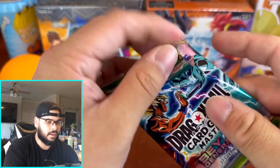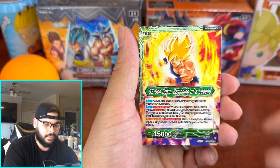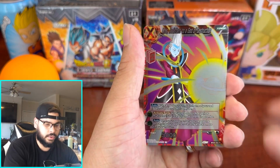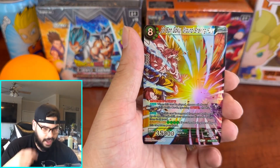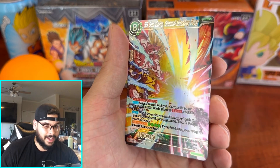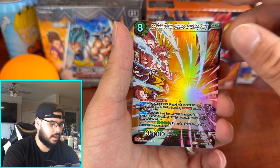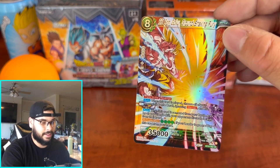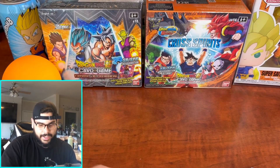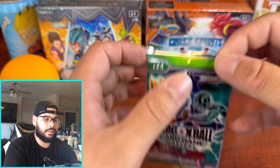We got Beerus and Vegeta. If I can get the SLR Goku or the SLR Gohan, that would be great. We got another SR — SS Son Goku, Ground Shake and Fury. The SRs in this set are looking amazing. Look at that art — that's all I'm trying to get, I'm trying to get as buff as Goku, which will probably never happen. But that is some crazy art right there. This is the first time I pulled this one.